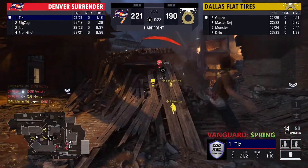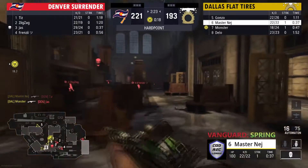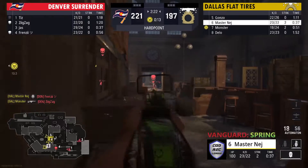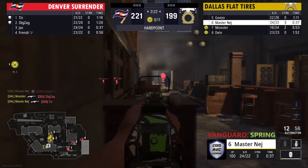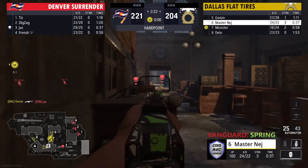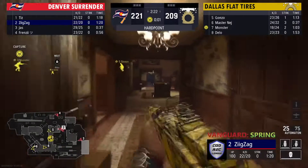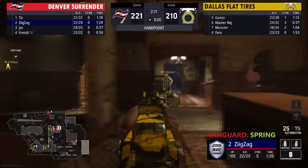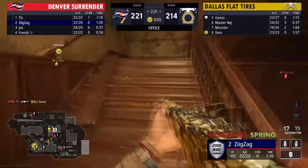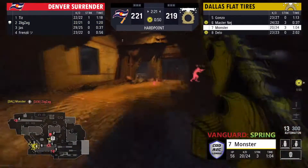Zig pulling his ear — Draza doesn't end up getting anything, but hey, gotta do what you gotta do. Tizz ends up going down as well and Dallas trying to get some quality time, trying to tie it up. They'll be able to get this within 10 to get the main time. They also should have spawns for the new hill — all of Denver spawning back P4. Dallas is going to be able to tie this game up and actually take the lead before anyone gets close enough to do anything.